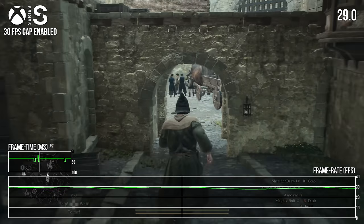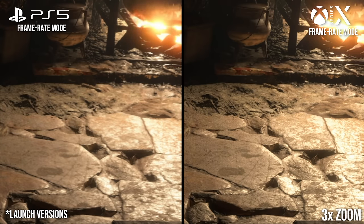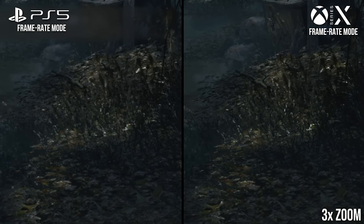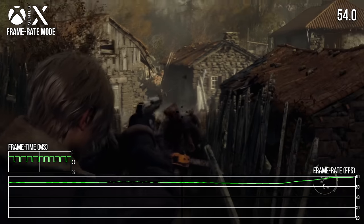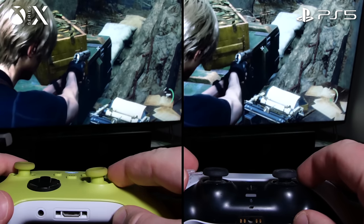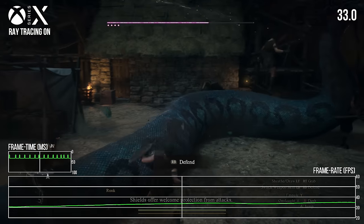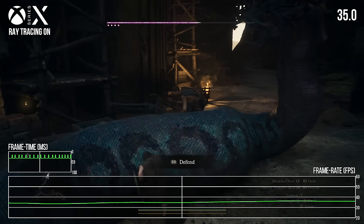There's a worrying trend with Capcom games where they often just don't come configured quite how I'd like on console platforms. Last year's Resident Evil 4 was emblematic of this, launching with noticeable image quality and performance woes. Many of that title's issues were on the minor side, but in aggregate they created a less polished experience than many players had expected. Dragon's Dogma 2 is much the same, launching with a slightly bizarre graphical configuration that seems designed to please very few console players.